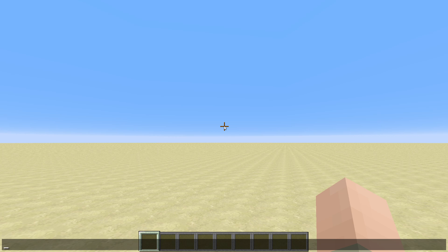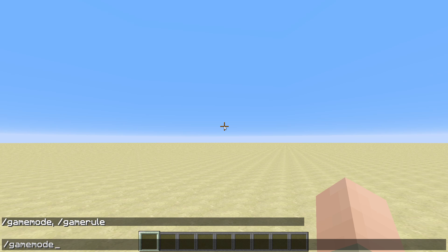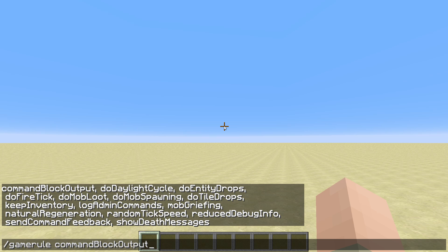To execute the command you can just use the chat and type in slash game rule. You don't have to type the complete word because every command has auto completion. You can type the beginning and press Tab to complete the command. For example, type 'gam' and press Tab to get 'game', then Tab again to choose between game mode or game rule. Press space and Tab to bring up all the different game rules you can change.